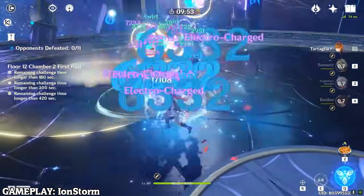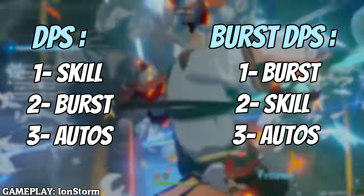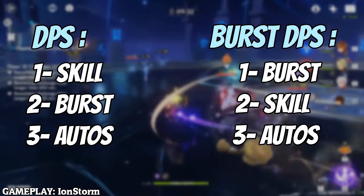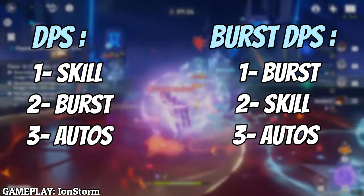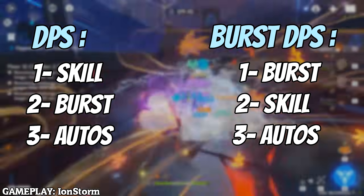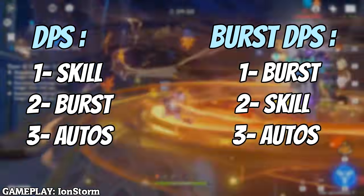For talent priorities on a main DPS build, you're gonna be auto attacking in the melee stance — not the ranged stance. Your auto attacks in the melee stance scale off your elemental skill, so that's gonna be your main priority. Then upgrade your elemental burst, and finally your actual auto attacks, which you probably won't use much. For a burst sub DPS build, upgrade your elemental burst first, then elemental skill, and auto attacks are not necessary.